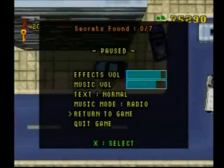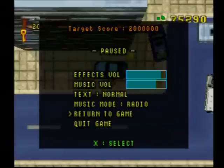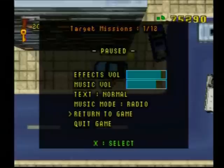Hey everyone, what's up and welcome to Sam Phil's Grand Theft Auto Guide Part 19. I have the game paused just real quick here to show you what to expect from Part 2. The target score is 2 million points, whereas the first one was only 1 million. Target missions are 12, which the first one was 10. The secrets is 7, which is the same. Just letting you know what that's like for this part.